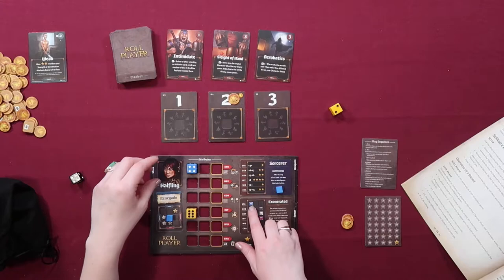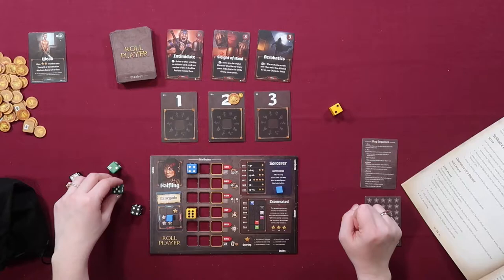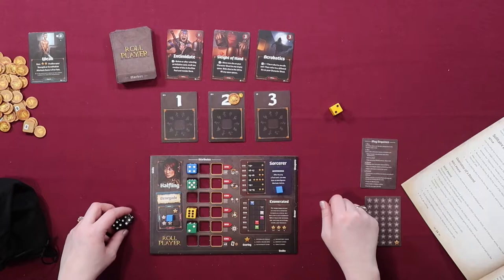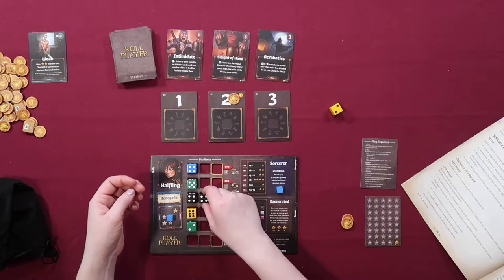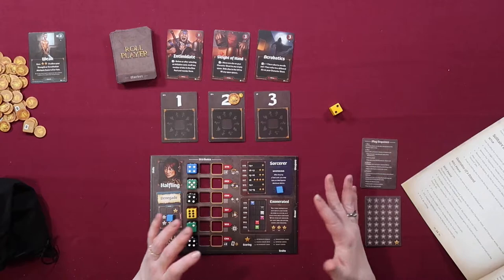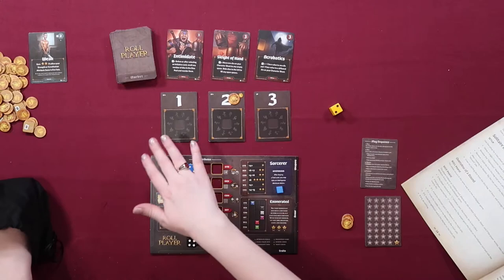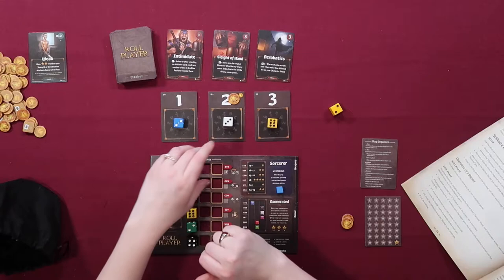I'm going to put the six in my intelligence because I need three sixes here to get 18. I'll put the blue up here so it hits my blue strength. The other high number will go in dexterity. My lowest one is probably wisdom — it's also only worth one star so it's okay if I fail that. I'll put a four here and a four here. My strategy is usually to fill up one row at a time so I have more opportunities to use attribute actions.